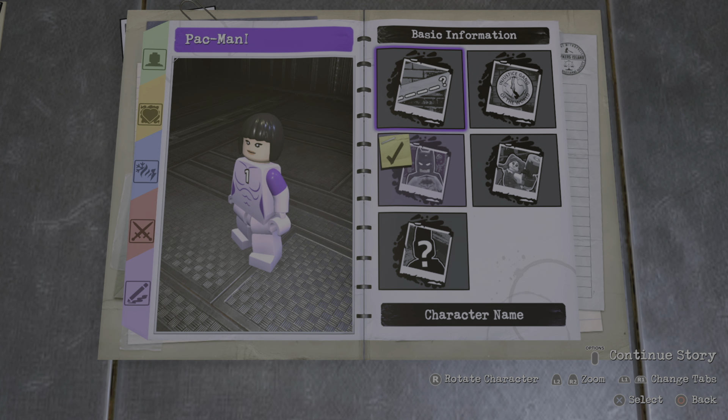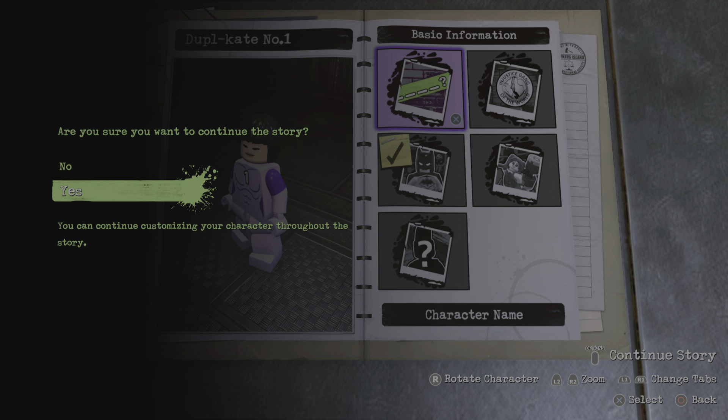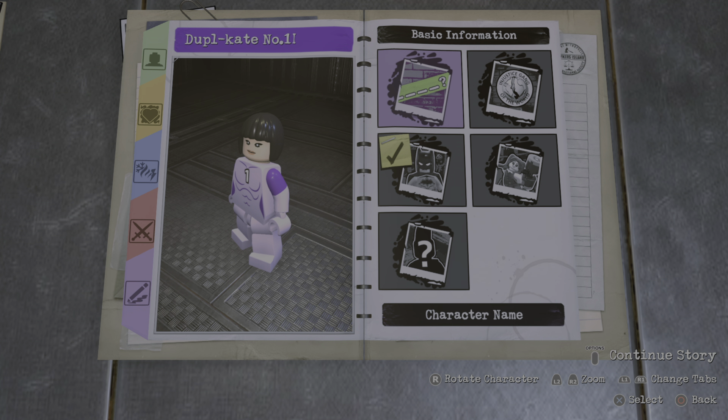Now all we gotta do is just name her. But I'm actually gonna color it this way, you'll see why. Wait, I missed an eye — dang it. Duplicate number one, there we go.